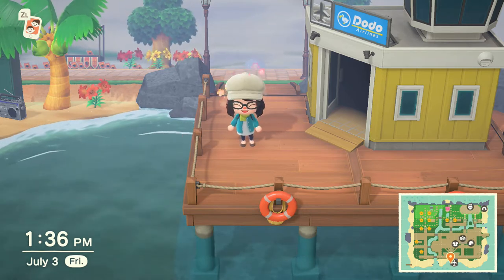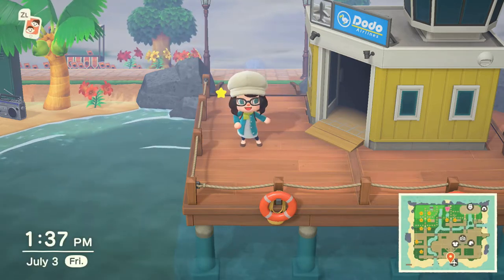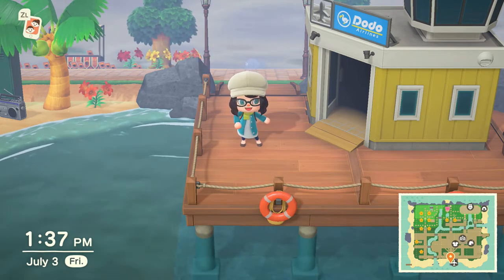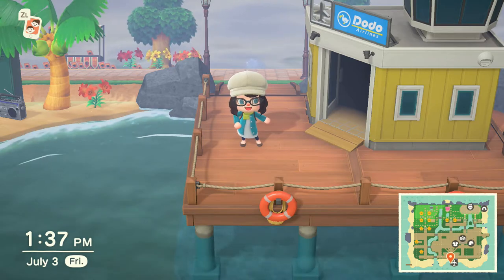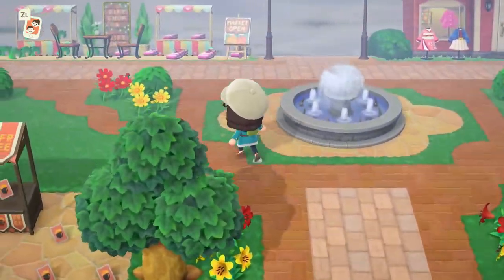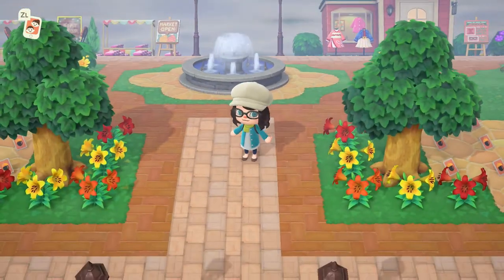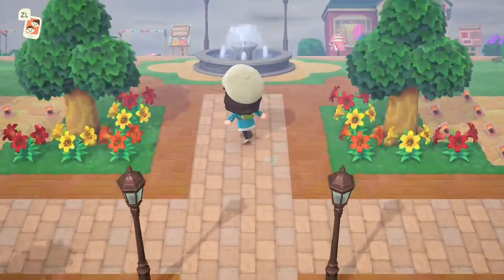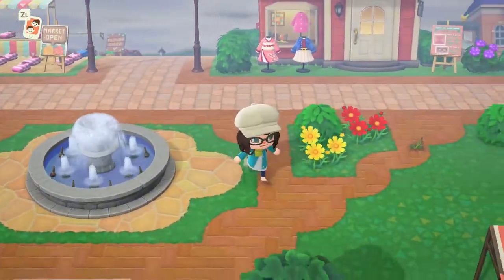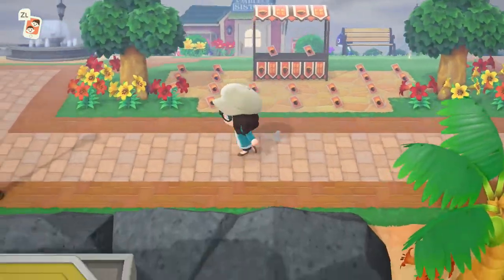I'm going to include the design codes down in the description for any of the cute custom designs I decided to use, because there are a lot of really cute ones out there. We're gonna start here at the airport, because if you come and visit me this is where you would end up. We're also gonna start here in my little commercial district before we move on to the residential area where all of my villagers live. When you first get out of the airport you end up here at the fountain area — it's very cute and I like it a lot.